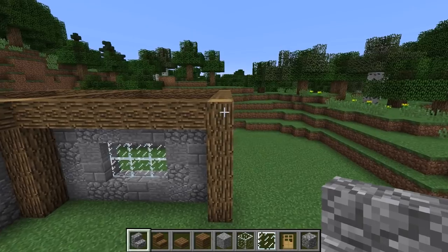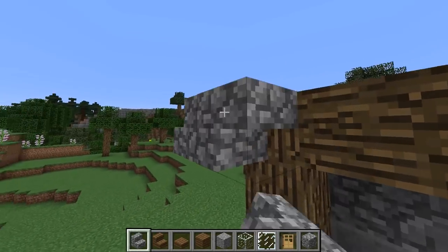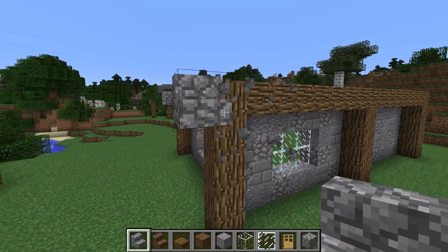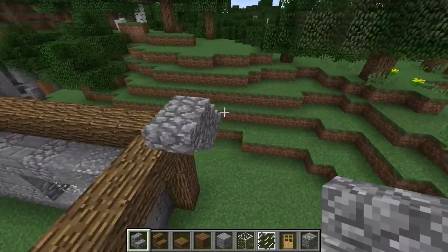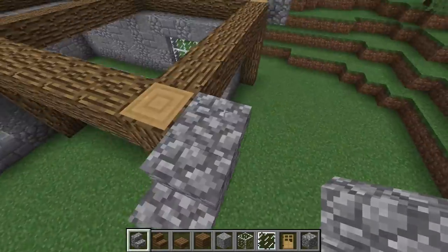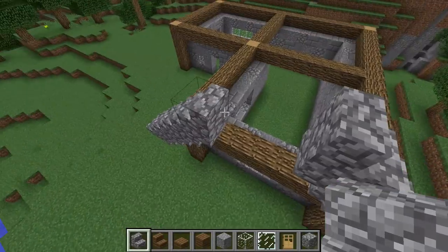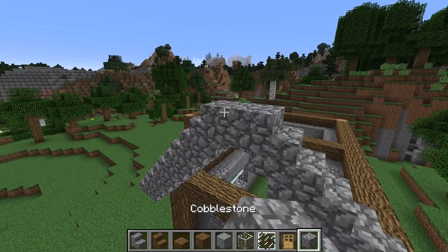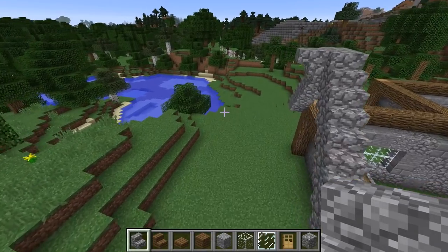It's now time to start the roof. Get a cobblestone step and bring it out one past the edge of the wall, put an upside down one on top of it, and do the same on the other side. We're then going to build it up in a standard A-frame — inside, outside, inside, outside — until we get to the middle, then do the same on the other side. When you get to the top, put a solid block in between the two at the very top and put an upside down step on the outside of that, then repeat the process on the other side.